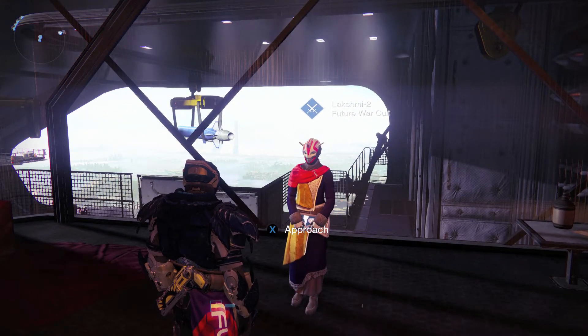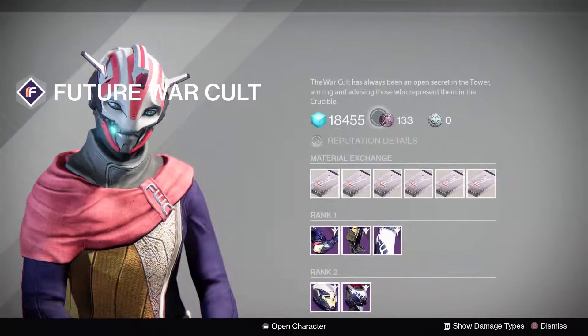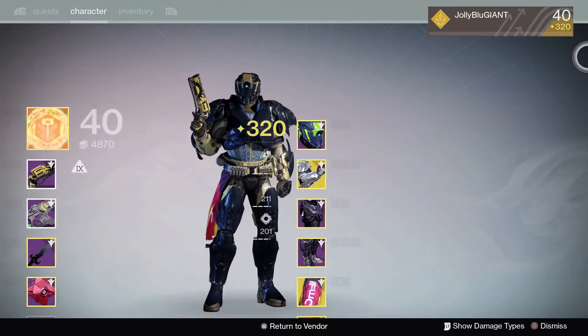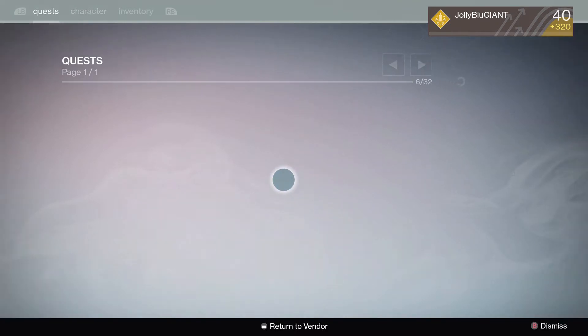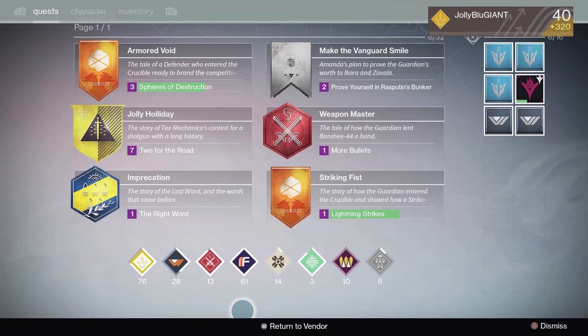Hello, it's JollyBlueGiant. So today I'm going to be opening up 10 War Cult packages in Destiny during the April update. I'm going to be doing it as my Titan, who is currently at light level 320, and my faction I am currently at — oh good lord — I'm at 61.